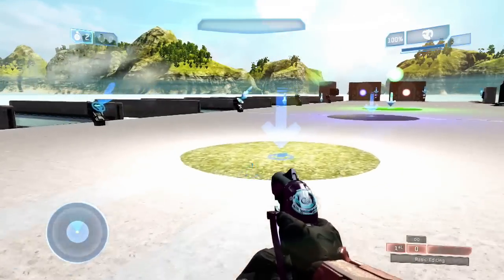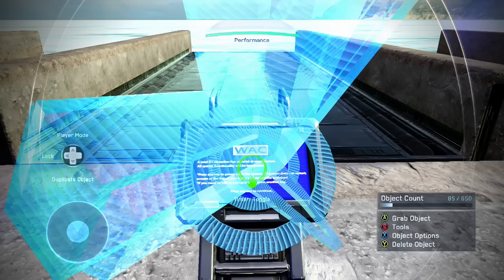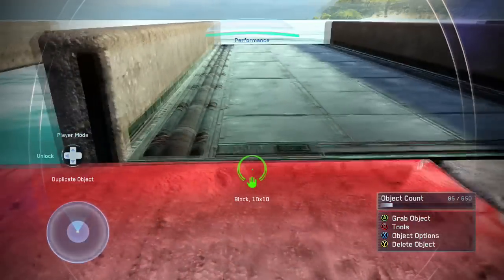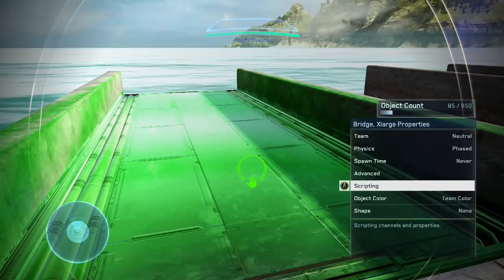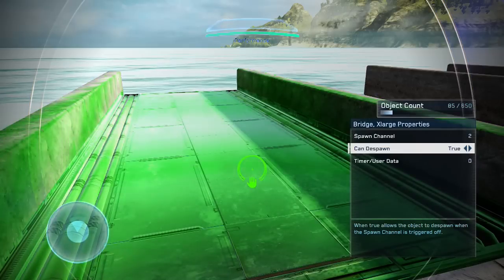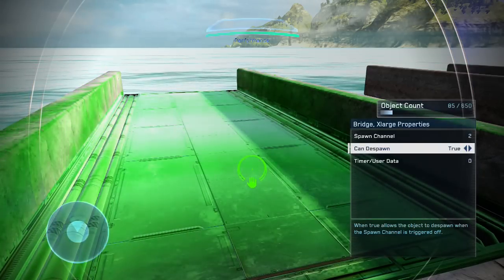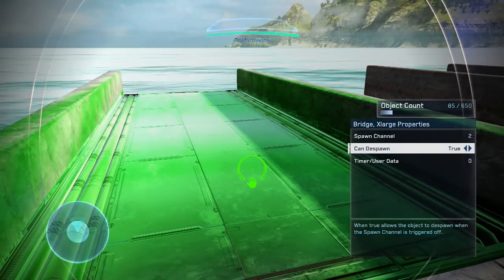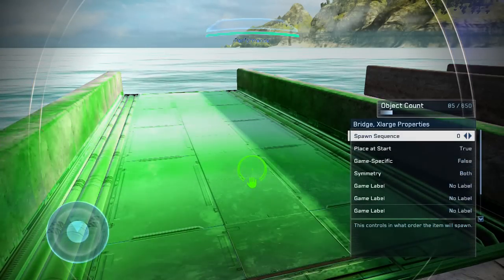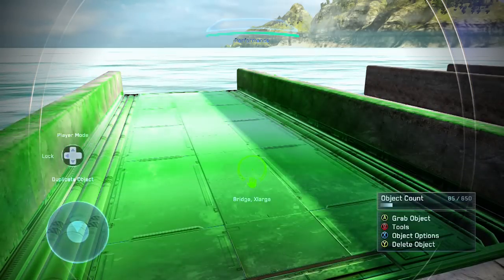This also works for spawning objects. Here in Forge I have a bridge set up like I did in the last video, linked to a Timer Toggle set to every 7 seconds to spawn and despawn the bridge. The timer broadcast channel is set to 2, and the bridge itself has its spawn channel set to 2 as well. Can Despawn is set to true so it can spawn in and out continuously. You just change the timer on the scripting item — you don't need to change any timer on the object itself. And whether Placed to Start is true or false, I've gotten it to work either way.